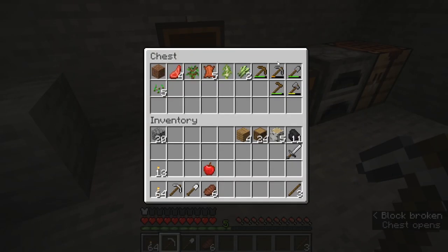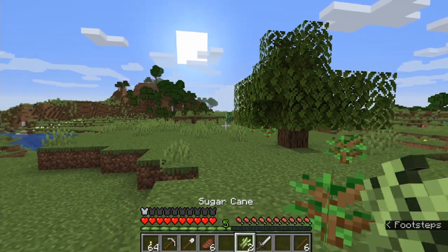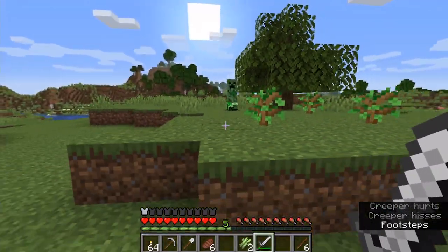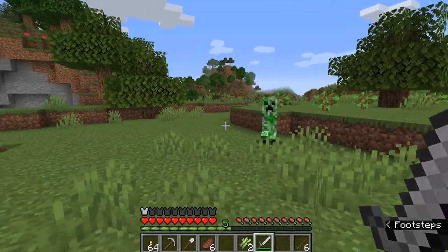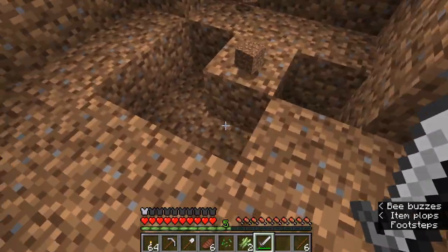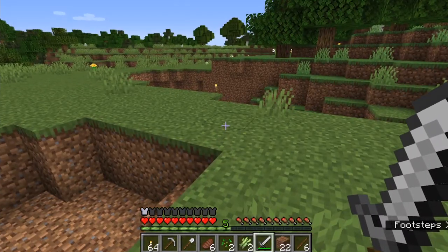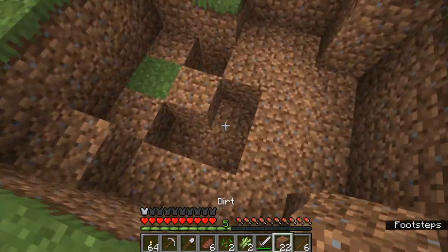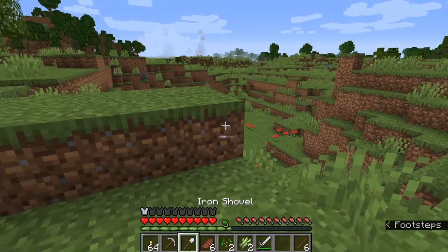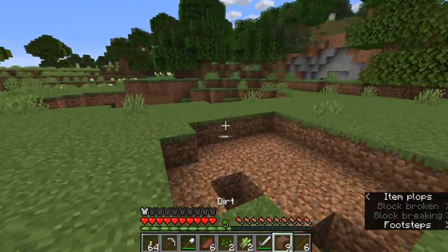It's nighttime again, so we're going to go ahead and sleep to skip over the nighttime. There are a couple of mobs out here — we're going to take our iron sword and be very cautious. Some mobs do burn in sunlight. This creeper here, if you stay near it long enough, it'll actually explode trying to take you out with it — and they do a lot of damage if you don't back away in time. When you kill them, they drop gunpowder, which is good for things like TNT and potions.